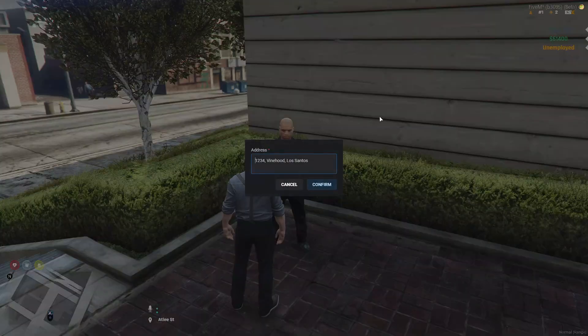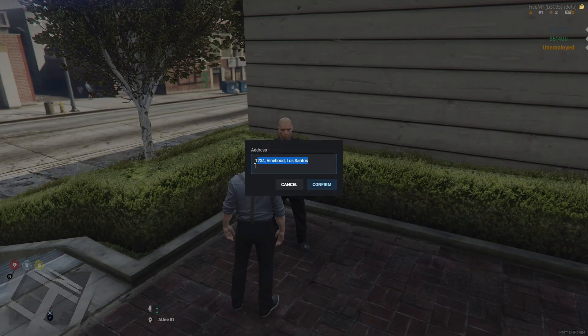I'll show you how to use a weapon permit. You need to add your address, and the address will be saved once you make an ID.